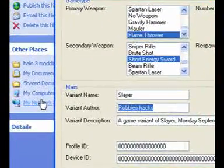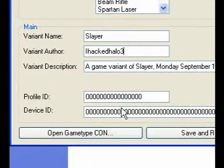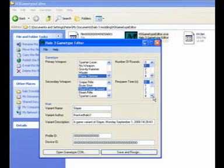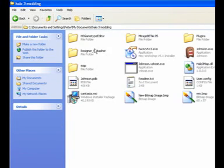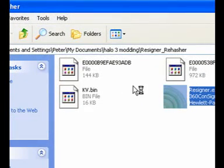Then you can rename it and change the author. If I were you, I wouldn't change the variant name, the author, the description, profile ID, or device ID in this editor. If you do it in this editor, it's probably going to screw up. So do that in the hex editor — I'm saying this from experience.